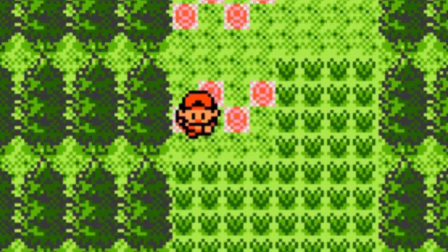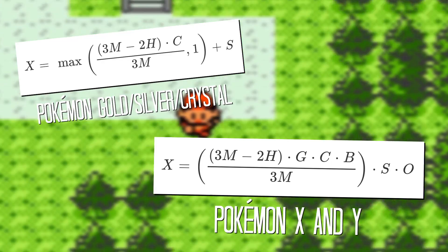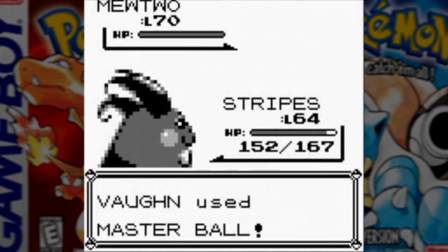Back in Pokémon Red, Blue and Yellow, Pokéballs worked in a really strange way. Unlike the later titles, which use some fairly intimidating looking formulae to figure out whether or not a Pokémon is caught or breaks free, the first generation of games had a different set-up — a set of rules which must be completed in order every single time you throw a Pokéball.